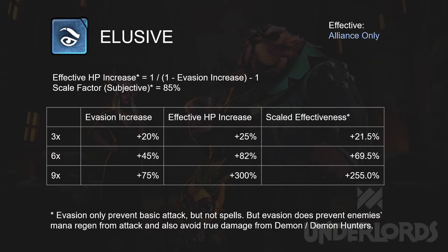The more you stack evasion, the more effective it is. You can see that I am not using 100% for the scaling factor here, because evasion cannot reduce or avoid magic damage directly. Evasion can reduce enemies' mana gain from attacks, but it does not stop enemies from gaining mana by taking damage. But keep in mind, there is one very strong advantage of evasion compared to other forms of damage reduction: it does avoid all damage when you avoid the attack itself.